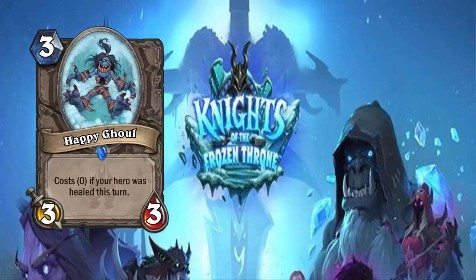Happy Ghoul is a 3-cost 3/3 minion with the effect that it costs 0 if your hero was healed this turn. Hello, free-to-play minion and Priest. Other classes can use this as well, but really it's going to be Priests that are going to be getting the most use out of this. They can heal up and drop this puppy on turn 2 if they want — drop it any time they want. A 0-cost 3/3 is actually pretty strong.